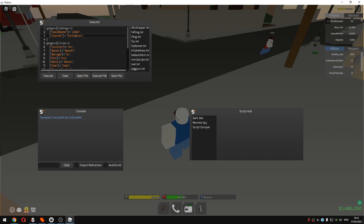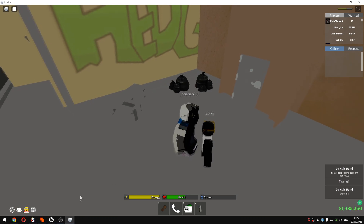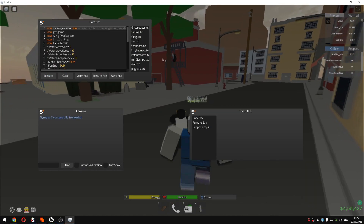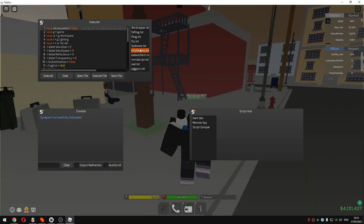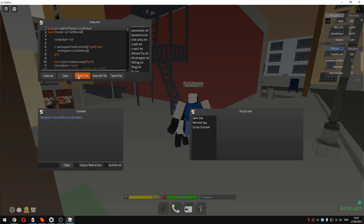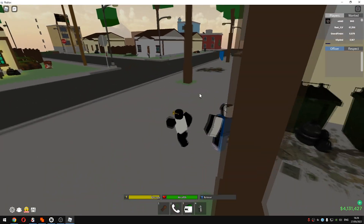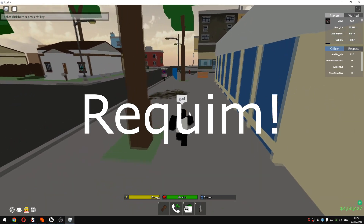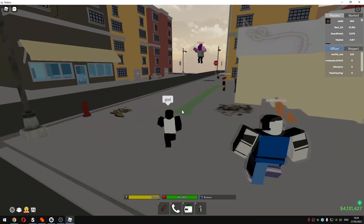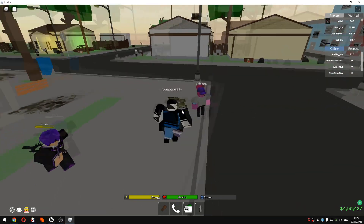I'll do the same to this alt — its name is 'rich element' — and execute the same script like that and it's gonna appear there. I'll move on to my main account. To make your alts god mode I'll just type 'god' because I changed the command — normally it's 'requiem' or something like that.